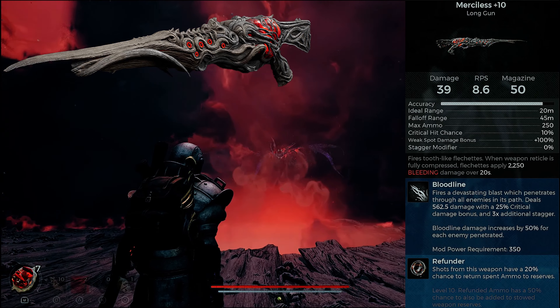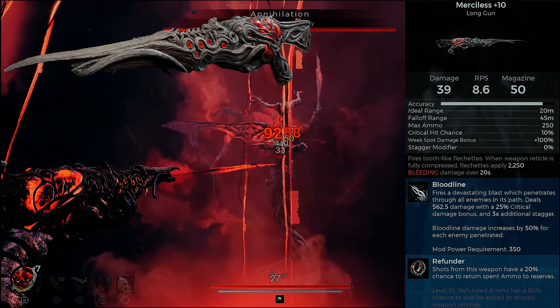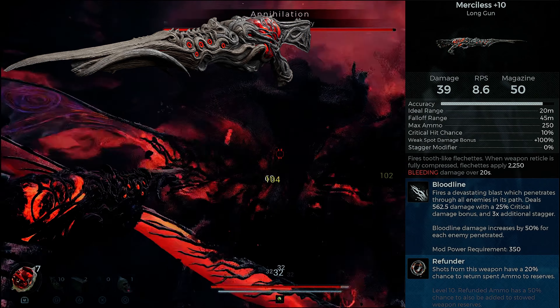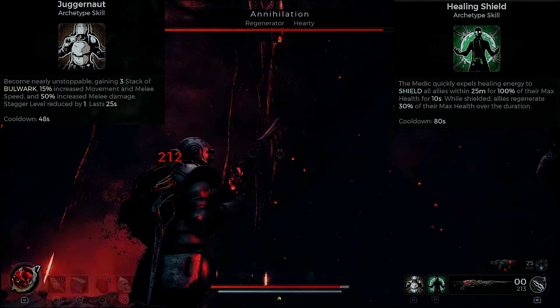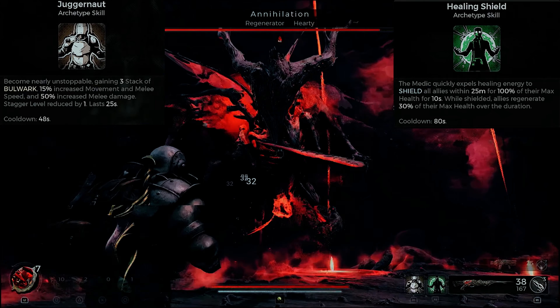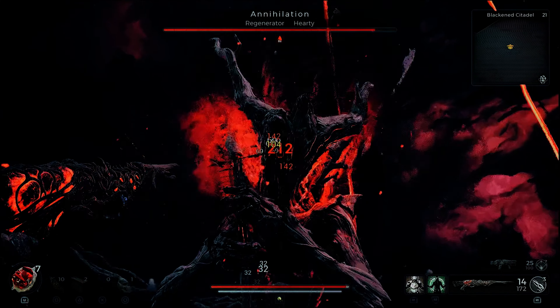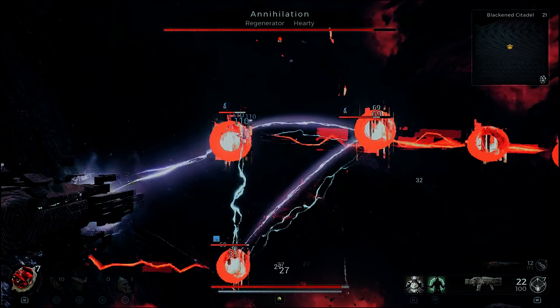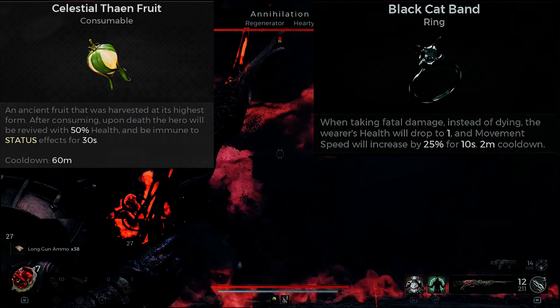We're going to be using our primary weapon here, which will be the Merciless. I don't think there is a quote-unquote best gun in the game, but the Merciless is a strong contender as it does bleed damage over time. We're going to be combining this with the Challenger's Juggernaut skill and the Healing Shield for survivability, as the Die Hard ability from the Challenger is our main. Combined with the passive abilities and healing from the Medic class, that's going to keep us alive.